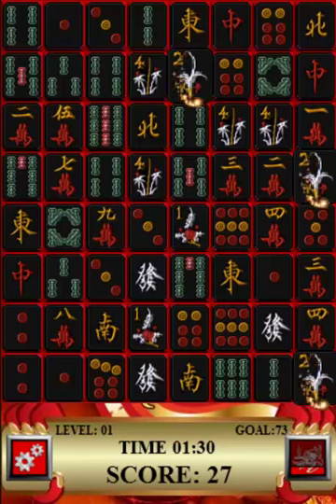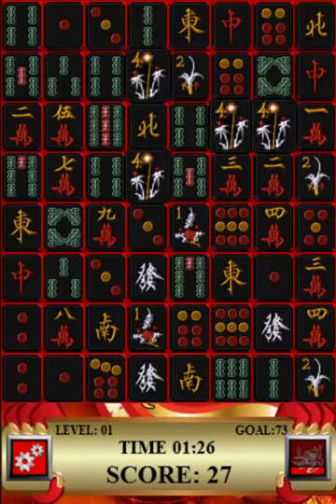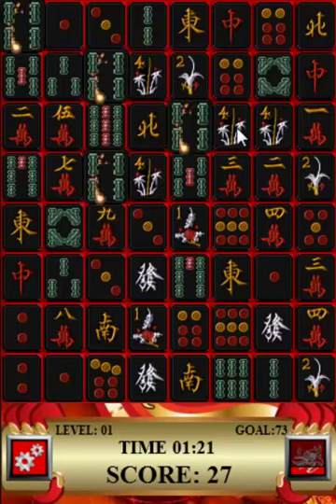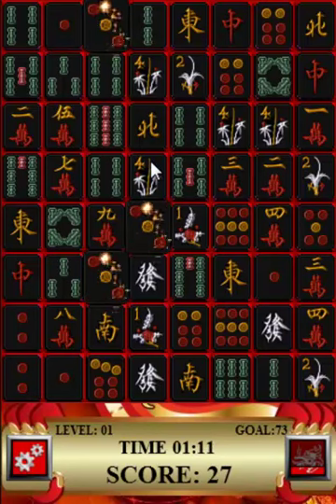Basically the way a combination move is, it's exactly the same as doing the basics where you just score like that. But now we're actually getting more than one set together at the same time. So as you can see we have a 4 here, we have the set of 4s here and here.